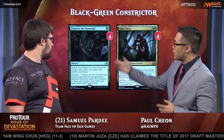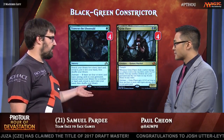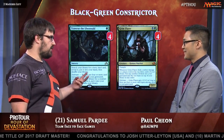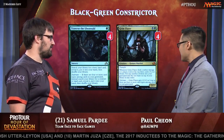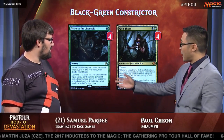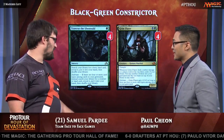Why did you choose to go for the Grim Flayer/Traverse the Ulvenwald build? I think the Delirium package is incredibly important to this deck. For example, I played in the last round against Green-Black Energy. In the late game, I drew 2 Traverse the Ulvenwalds. He drew 2 Attune with Aethers. His were a Swamp and a Forest. Mine were a Kalitas and a Gearhulk. So a Traverse is better than a land in the late game. Exactly. And Grim Flayer — what's not to love? It's a 2-mana 4/4 that also fixes your draws and has Trample. The combination of these two cards did a lot of work at the last Pro Tour and the last Grand Prix I Top 8'd as well. Green-Black just been good for you — Grim Flayer for life.